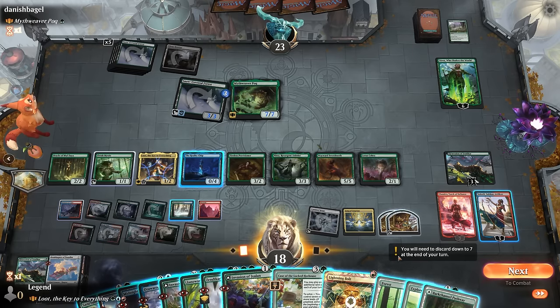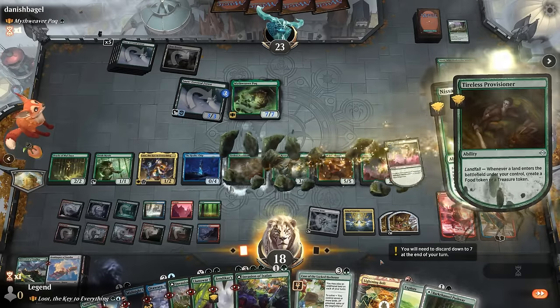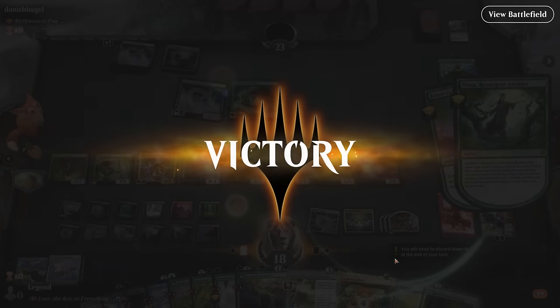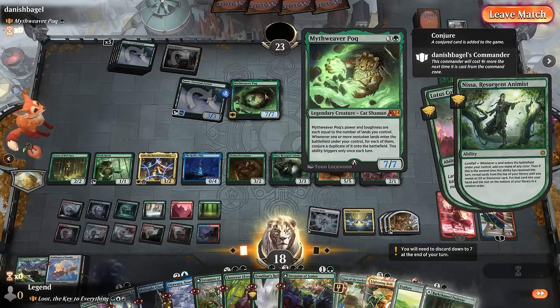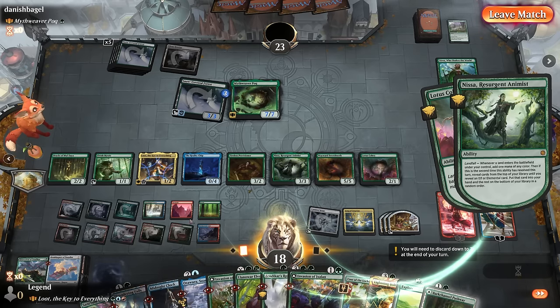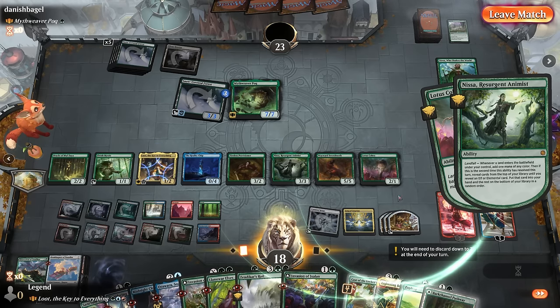We're doing a lot of things - playing a land, making lots of mana. The opponent has seen enough. The plan involved Otawara bouncing the Myth Weaver so we can attack down Nissa to limit how much mana our opponent generates. Lightning Bolt can deal with the forest to reduce their mana further. We're super far ahead in resources and lands in play so it shouldn't be too difficult to take over from here.